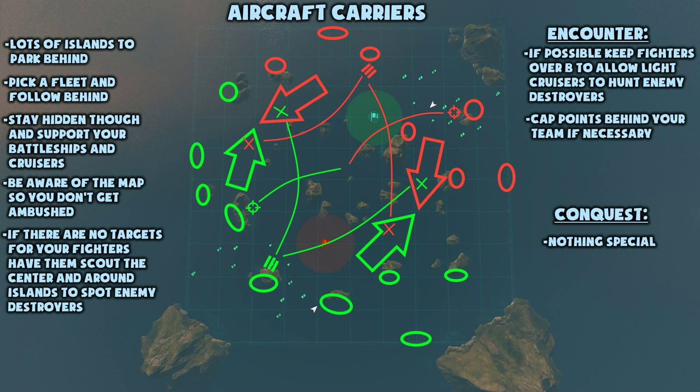As an aircraft carrier you should always know your surface detection range. However you decide to follow your team, be aware of the map. Look out for destroyers and light cruisers that might sneak through and ambush you. If there are no targets for your fighters or there is a high concentration of unspotted destroyers, send your fighters to the center or other areas where destroyers might hide and spot them for your team. Because most of the islands on this map are so flat, it is very difficult for destroyers to hide, so once you spot them they will have a hard time defending themselves against your team's fire.